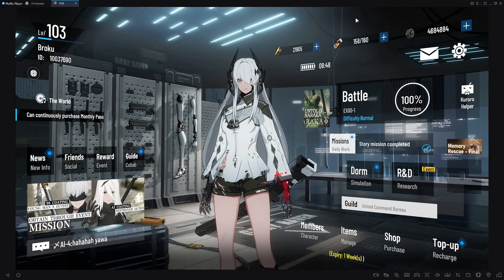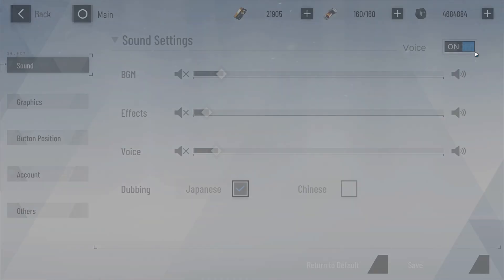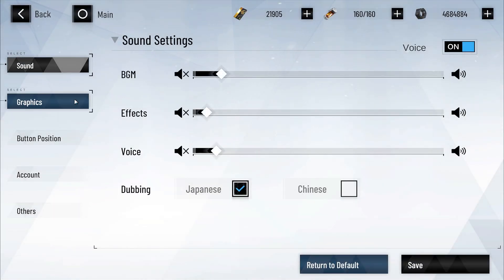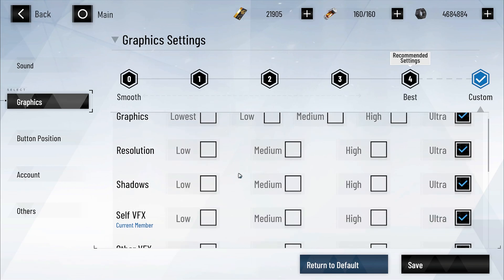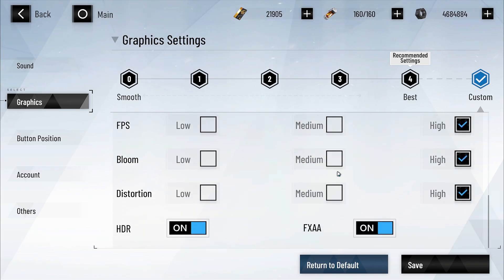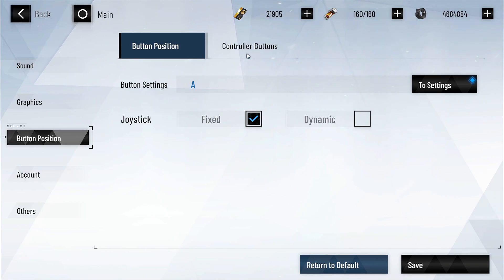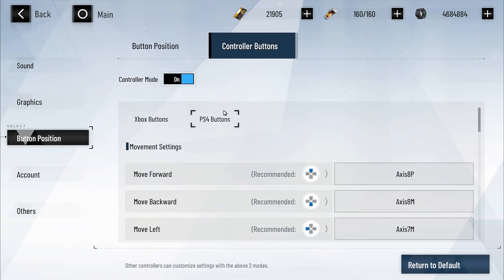Once you've launched PGR, you'll want to come into settings just here and configure your graphical settings. Change yours to whatever your PC can handle, and once that's done hit save. You'll want to come down to button position. I've got all mine on default, but I put this on fixed — just make sure that's on fixed. This is all default; I haven't touched any of this.